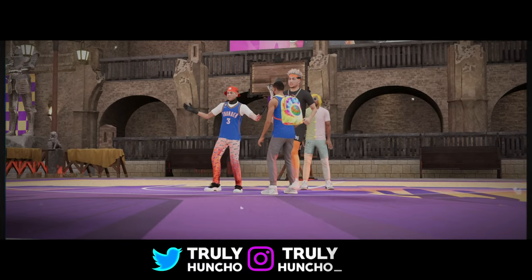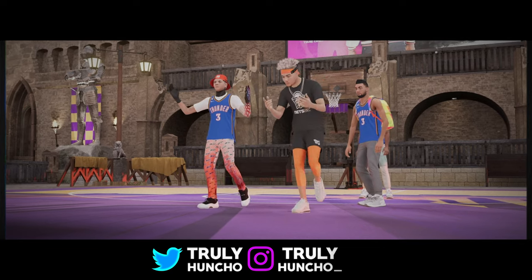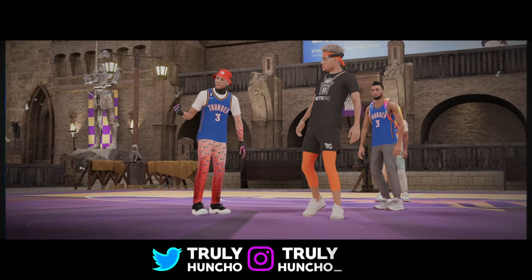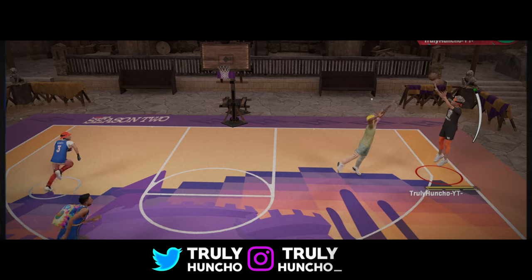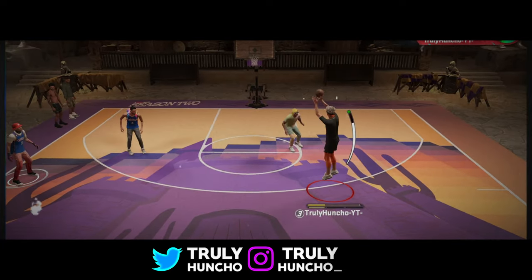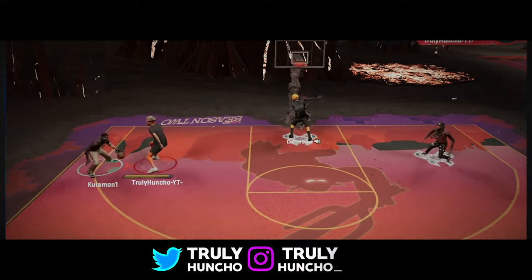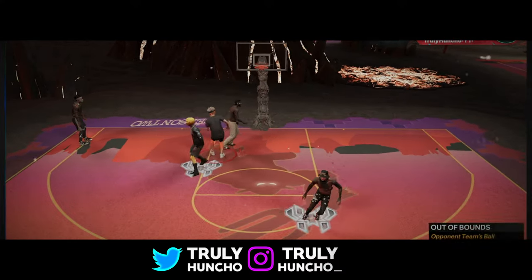So Huncho Nation, as you guys know, my Victor Wembanyama build in NBA 2K23 is unstoppable in the city. This build can literally do everything and is a demigod for real. It's 7'3", it can shoot the ball, it can play amazing defense, and ever since I received my 2K logo, I became unstoppable in the city. And today I'm gonna show everything to y'all. Let's lock in, let's turn up, and let's go!